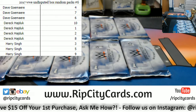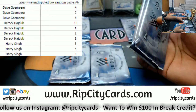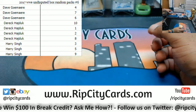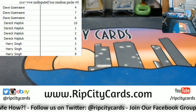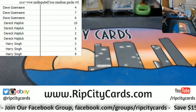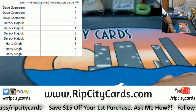So Dave is going to get packs four, seven, and six. Derek gets packs ten, one, two, and eight. Harry gets packs three, five, and nine. Let me separate those so I don't mess this up — those are Dave's, these are Derek's, and the last are for Harry.